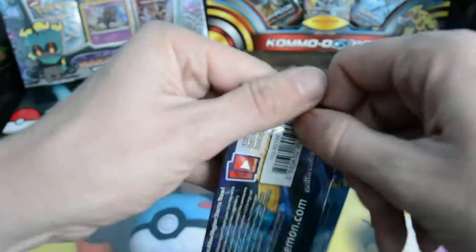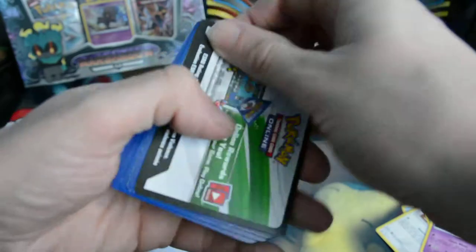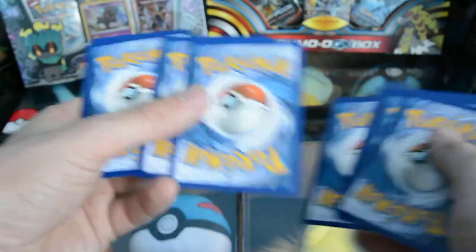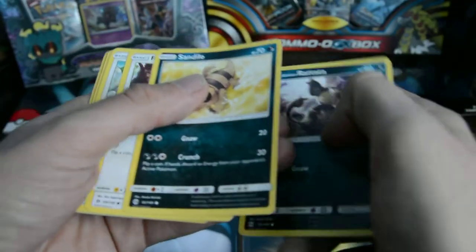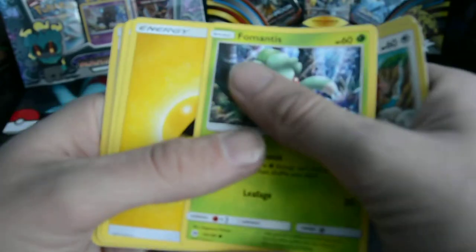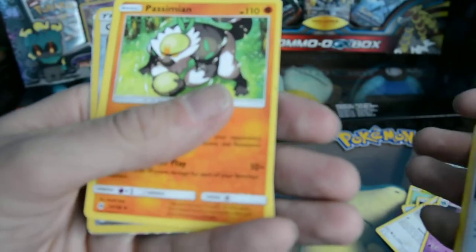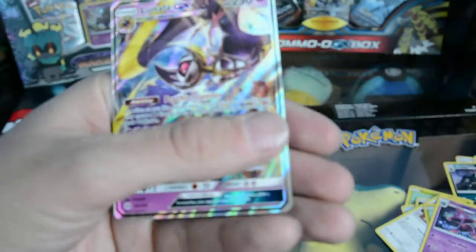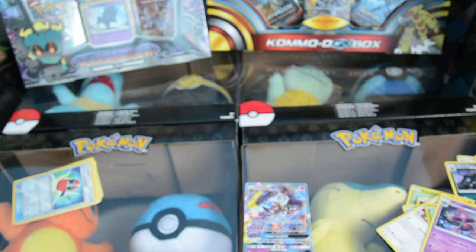On to the Sun and Moon base set. It's white — it's a good sign. Doesn't feel ridged so I think we're looking at a normal holo. We have Alolan Rattata, Sandile, Peck Peck, Spearum, Fomantis, Lightning Energy, Spinda, Lemur, Passimian. I can see the back of this card, it looks good. Crushing Hammer and Lunala GX! I've remembered to put the sleeve somewhere nearby this time, so that can go straight in one.